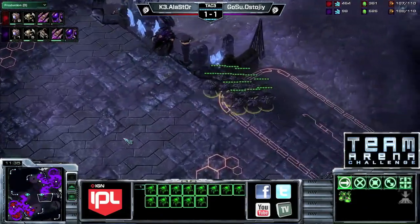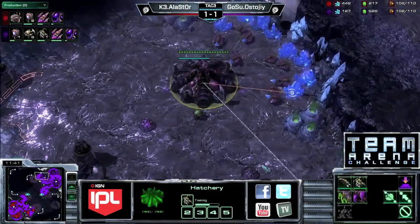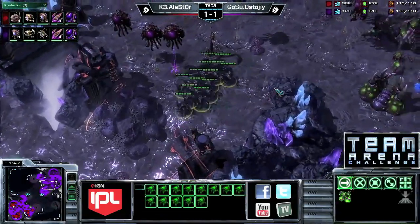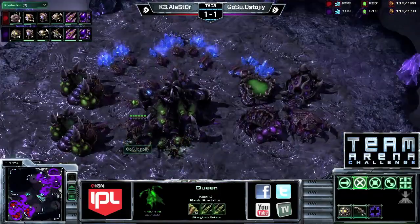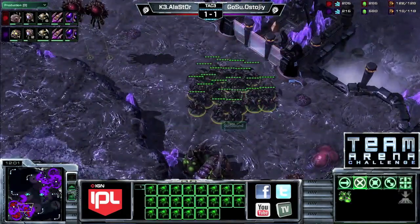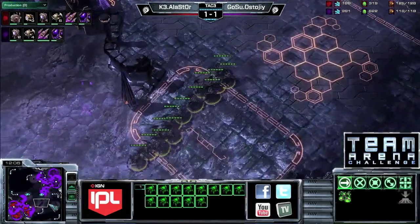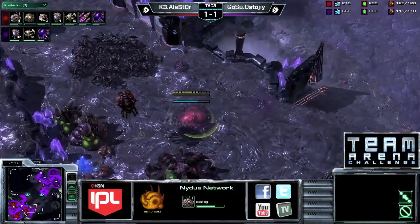Stoji moves up before his plus two finishes, so he's on equal upgrades with his opponent, and gifts three roaches to Alastor. Not quite sure why he pushed there — plus two was getting close but not quite done yet, so a bit of an anti-timing for Stoji. Alastor going for a nidus network interestingly enough — that's the second game in a row we've seen him build one. They're underused; I think we'd see them used a lot more if it wasn't for the big sound that happens when they pop out.